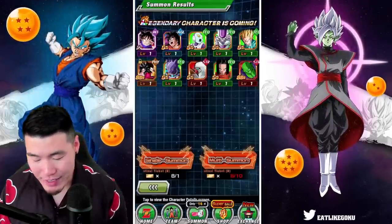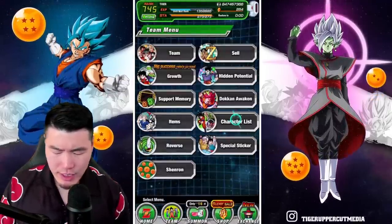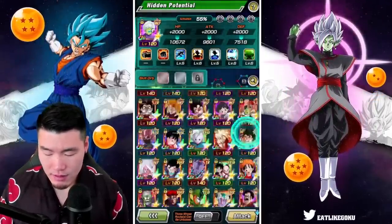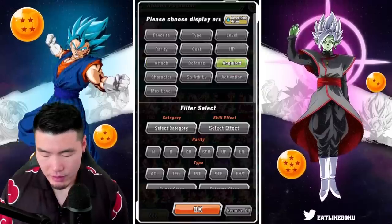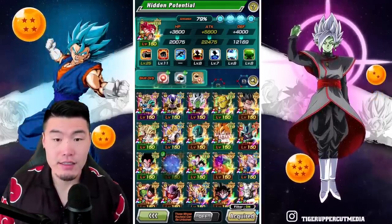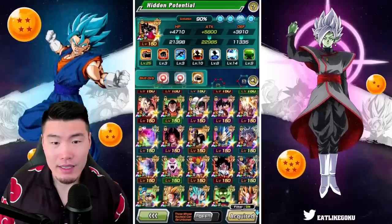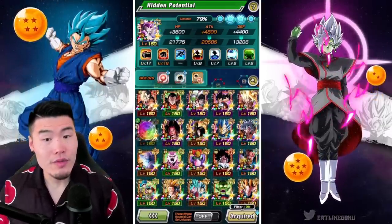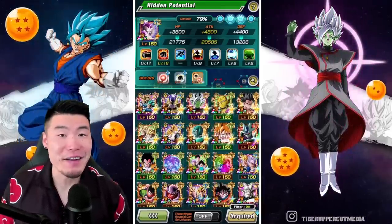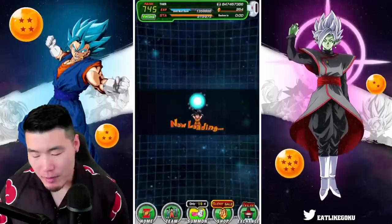That is gonna do it for me today guys. Let me just quickly check if I actually need any of these LRs that I just pulled — I think I need quite a few of them actually. These guys need 2 dupes. These guys — oh, so they're rainbowed now, cool. And I needed 2 dupes for this guy too. So I just rainbowed 2 LRs — that's actually not a bad haul. It's a lot better than I thought, to be honest. I'll put those dupes in on my own time, but I gotta run.